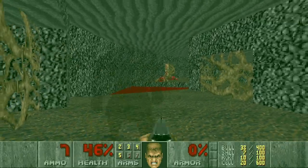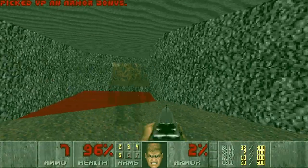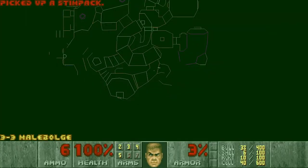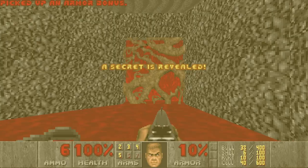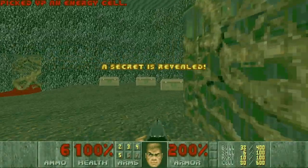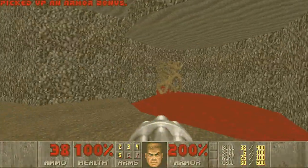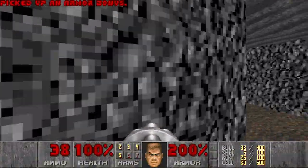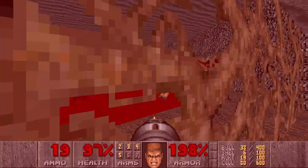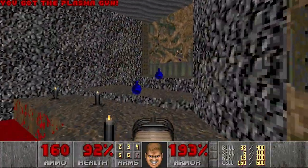This level has such nasty traps. Let's heal up. There is some more plasma here. So we have the chainsaw and the mega armor, and some more rockets. Let's grab these items — not that important because we wasted them. Then let's go here and kill the baron. Then we can grab the plasma and move on.